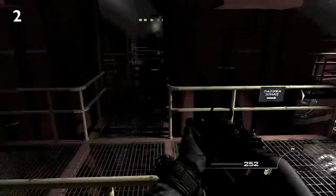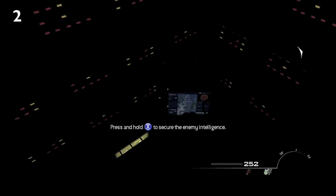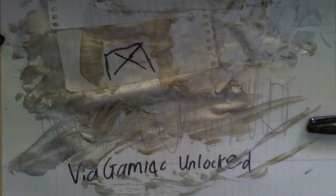When you're fighting up the stairs with those guys with the laser targeting, you want to head up the stairs and to your left should be the second intel. And that's it.